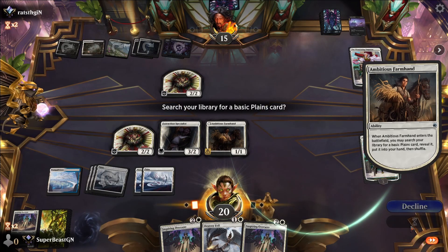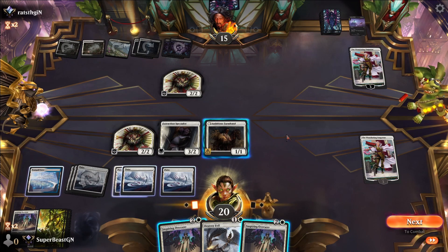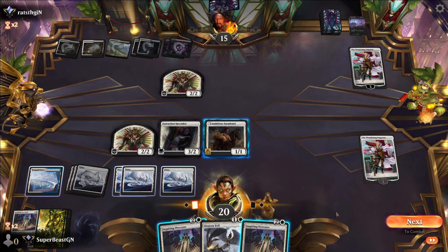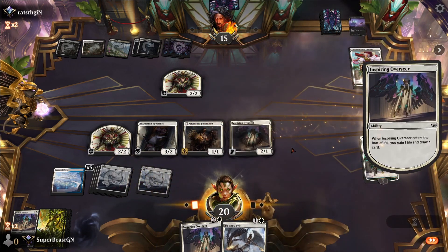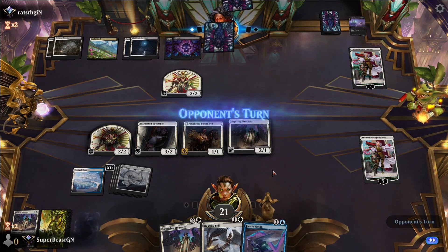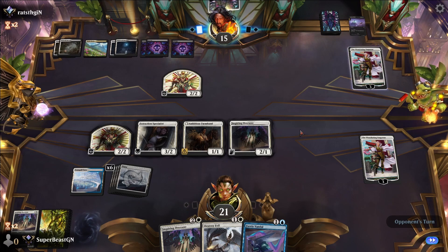We get the planeswalker nice. Put it out. Throw another card, let's populate the field. Then the opponent uses another Path of Peril.